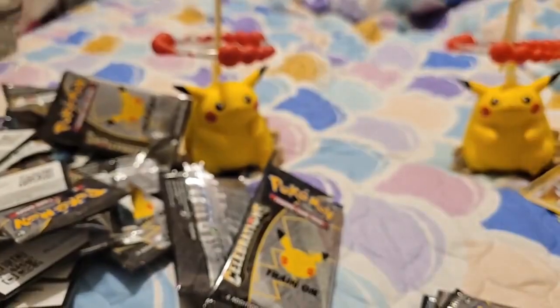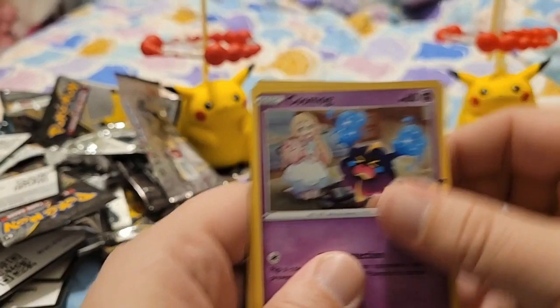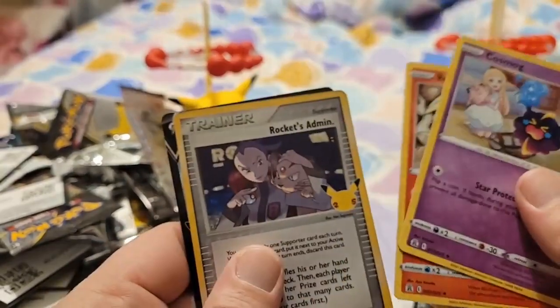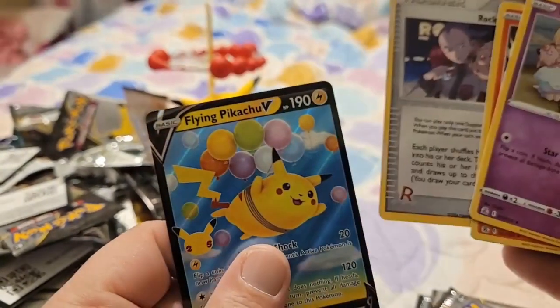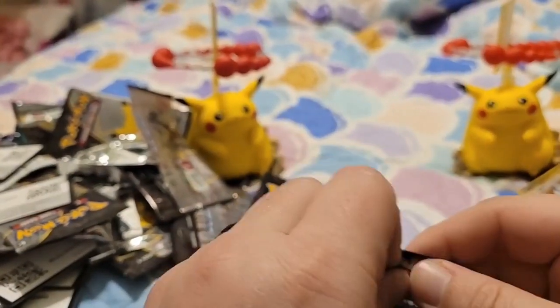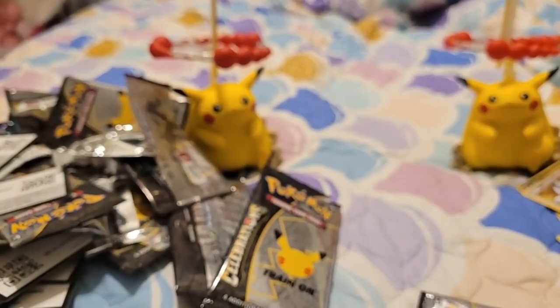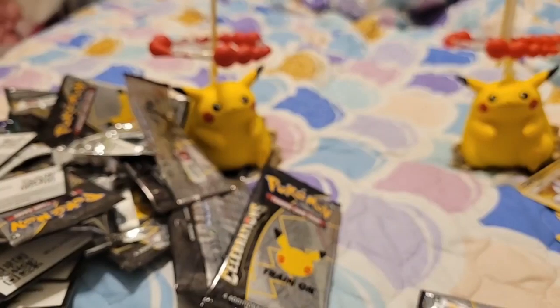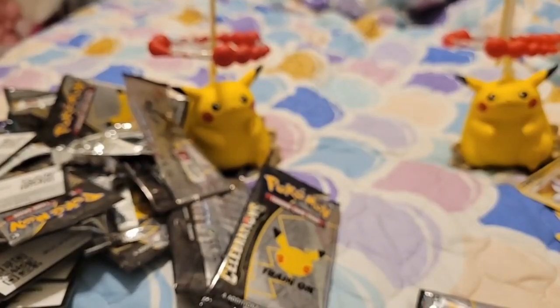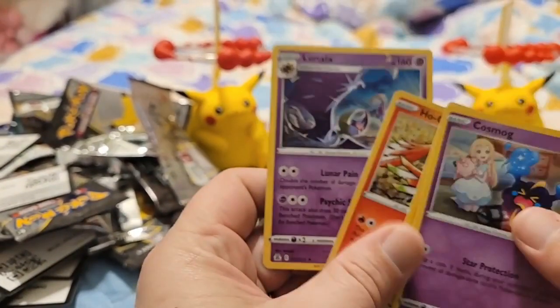This code card is going in my pile. Cosmog, Reshiram, Rocket's Admin, and then a Flying Pikachu. The rest of these codes are mine. They are mine. Cosmog, Zekrom, Ho-Oh, Lunala.